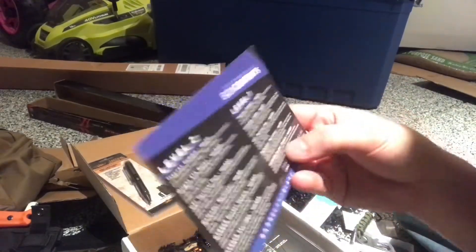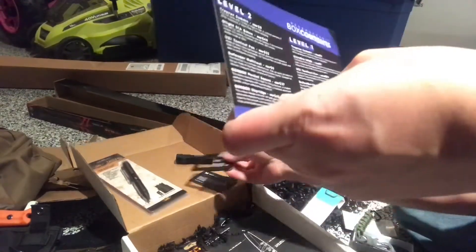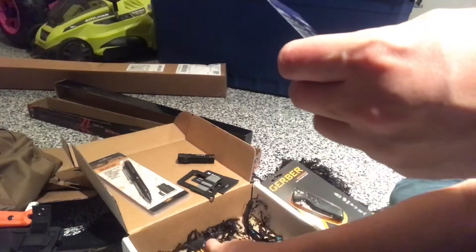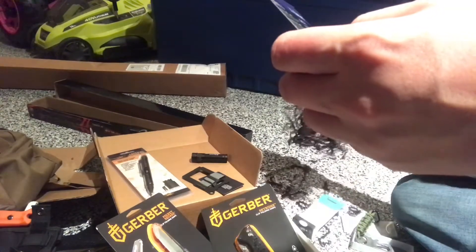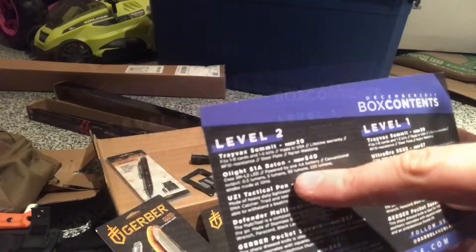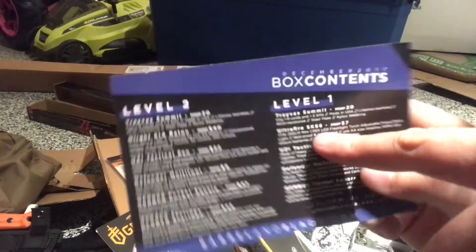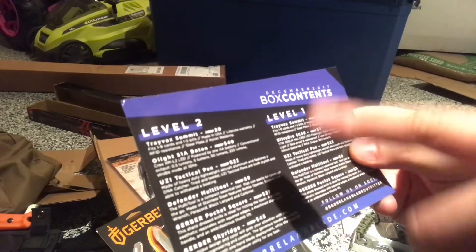So moving on — we got the little pocket wallet thing. We're missing the Ultra Fire LED flashlight torch; I don't see that in here. So we're missing the Ultra Fire SK68 — the Olight S1 Baton replaces that, that's what I'm going to guess. Yep, the little flashlight replaces that flashlight, so that's pretty cool. Tactical pen, we got the Defender multi-tool, the Gerber Pocket Square.